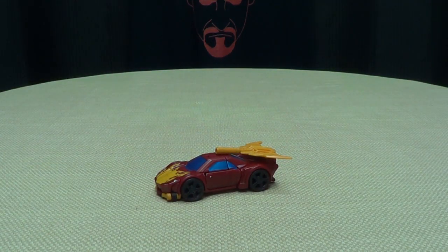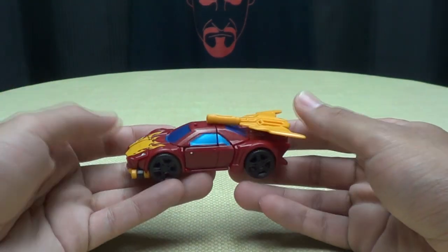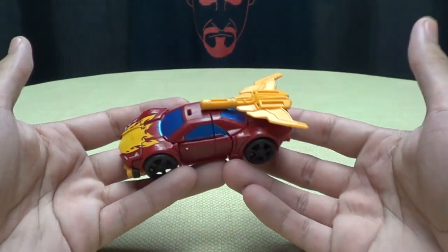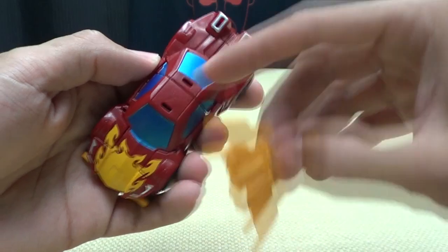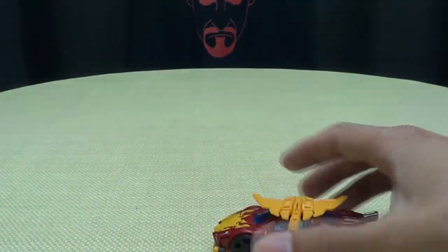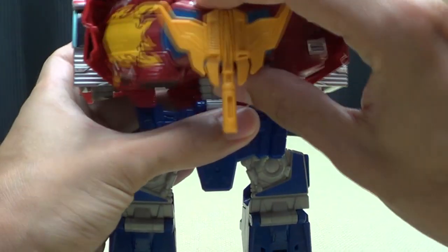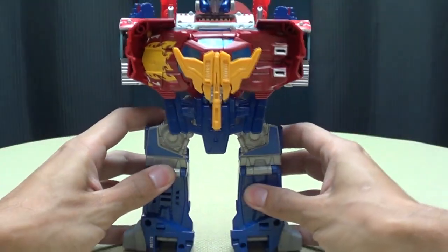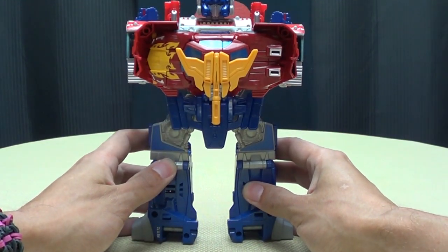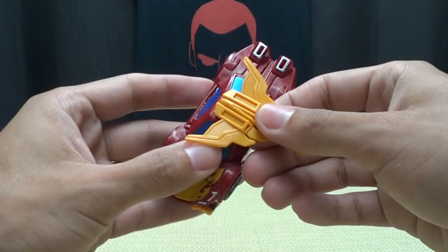Now, since he is this mold and as you saw in the packaging, he can combine with Optimus Maximus. So yes, the once leader of the Autobots, the captain of the Lost Light, has been demoted to a chest minion. Basically, you're just going to take the wings and tab them into these two slots right there, then bring in your Prime and plug him right in — just like Blackjack plugged in. And there he is as a chest minion. Chest minion Rodimus.